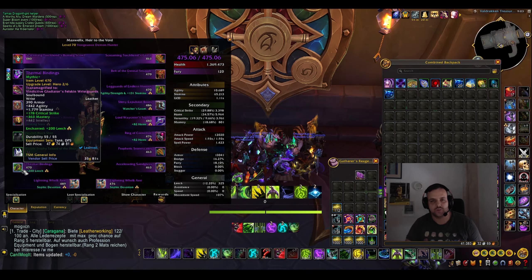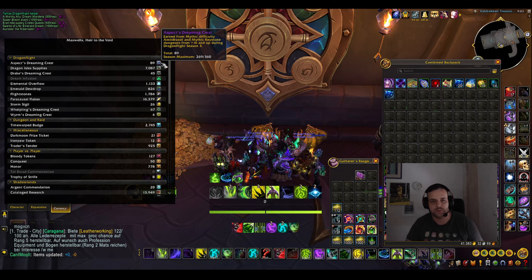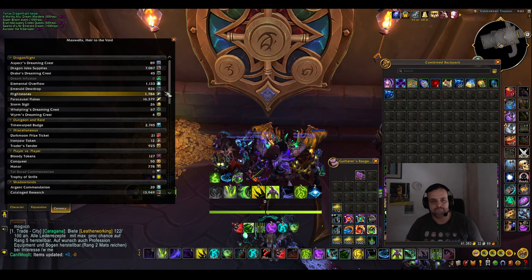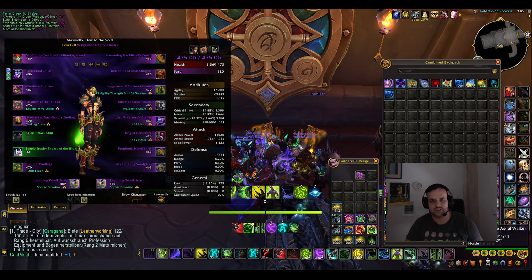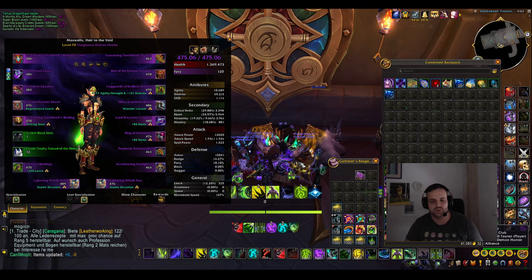So 475 now — we're gonna upgrade this one to 486 of course this week, so we're gonna go up a little bit in item level there. I also have some Aspect crests I can still spend, so we're gonna go up a bit on this character. I'll probably get close to like 480 item level or something this week.